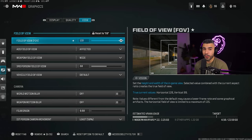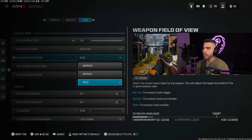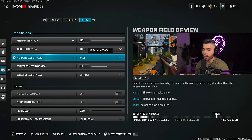FOV — I prefer 120 in Warzone because the higher the FOV, the better. You can see more of the map and it gives you less visual recoil. For that reason I play on 'affected,' which is going to help you have less visual recoil. Weapon field of view — I personally like wide. It makes the gun look smaller, which means I can see more on my screen.